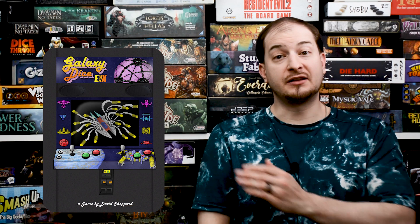Hey everyone, thanks for joining the episode on Play Games. My name is Lance and today I'm going to teach you how to play Galaxy Dice EX. This is a brand new game by Rampage Games. It is a 1 to 4 player game that takes roughly half an hour to 45 minutes to play, and is a competitive game where each player will be competing against the other players to have the most victory points and be the overall winner at the end of the game.